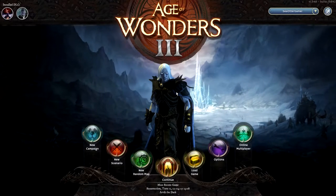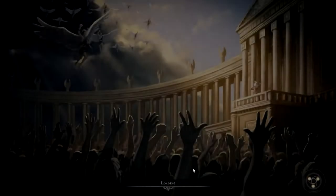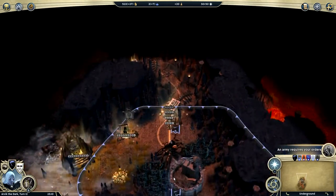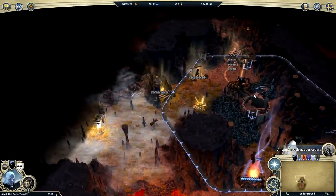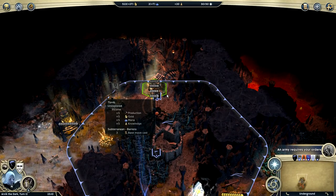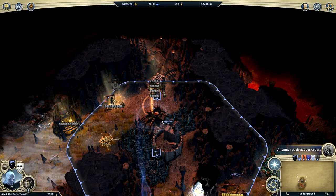We're going to exit out of this back to the main menu. Anyway, that's just a little taste of Age of Wonders 3 with the expansion. I'm definitely going to try out the Elven Court campaign next, because it's supposed to be a lot easier. If you guys want to check this out, I'll leave everything you need down below in the description. I'll see you guys in the next episode.